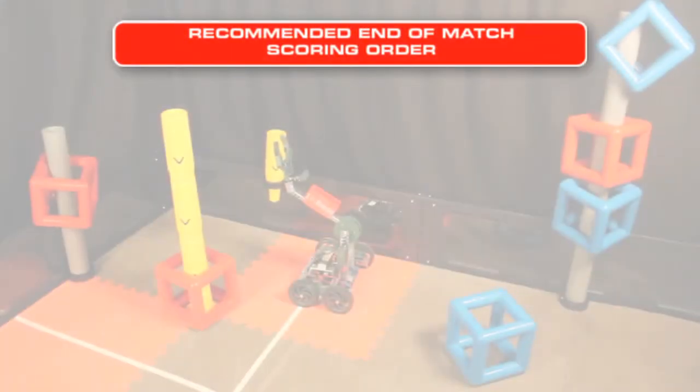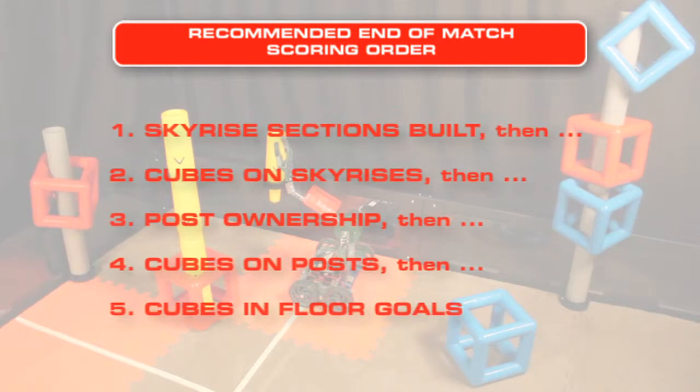At the end of the match, we recommend that you score in the following order: one, skyrise sections built; two, cubes on skyrises; three, post ownership; four, cubes on a post; five, floor goals.